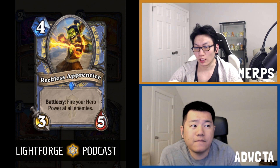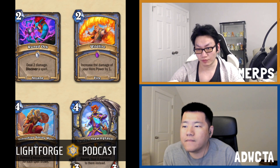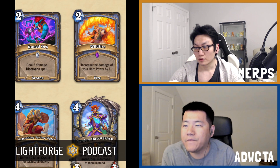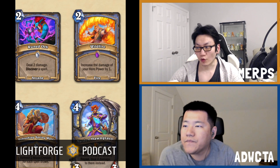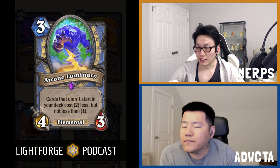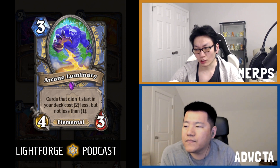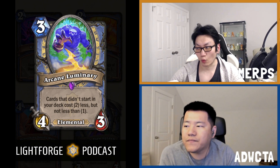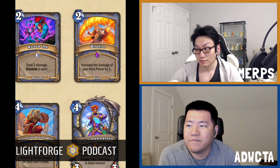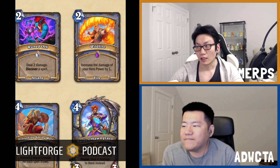Moving on to the C-plus cards — we have three of them. Starting with Arcane Luminary. C-plus means slightly better than a Yeti. Arcane Luminary is a 3-mana 4-3 Elemental, already a little bit better with that tag. Its effect: cards that didn't start in your deck cost 2 less, but not less than 1. You can generate some cards — it could be applicable — like with a Ruined Orb. Between the effect and the Elemental tag, it's C-plus.